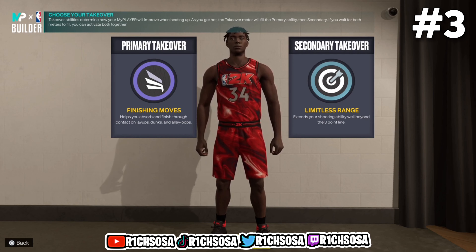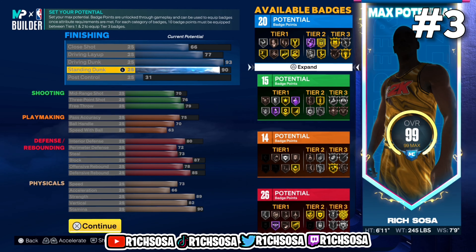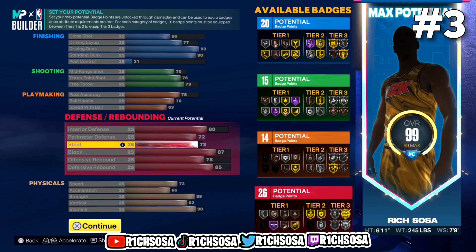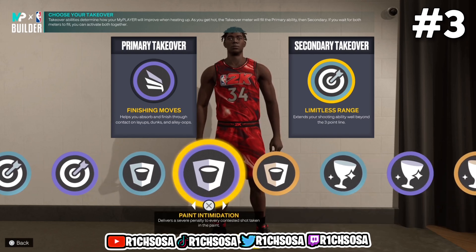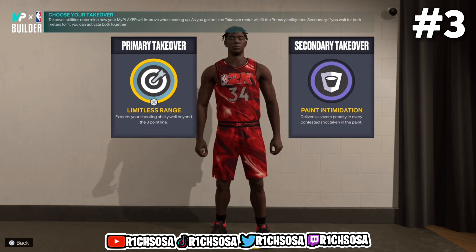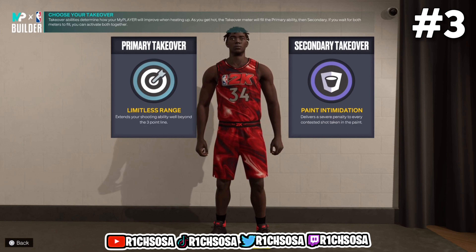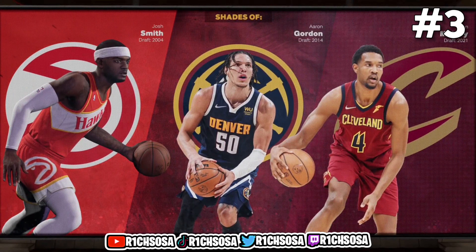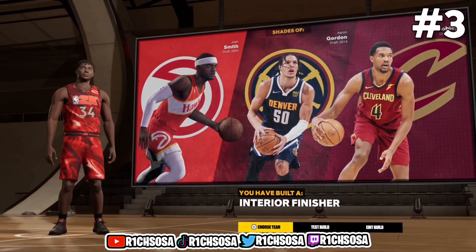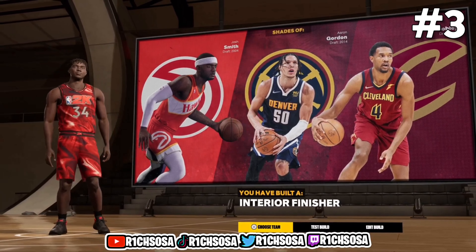For my personal preference, to get the most out of this build I would consider going with one of the shooting takeovers, then for the second one going with the defensive takeover to make it super overpowered — especially if you're looking to take this build into the 1v1 court. If you take this into the rec I think it's nice to pick double offensive takeovers. To be balanced I'm going with Limitless Range as well as Paid Intimidation. If you followed every single step we should be getting these three comparisons — at number three we have created the Giannis interior finisher build in NBA 2K23 next gen.